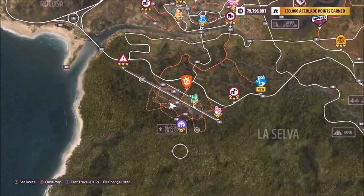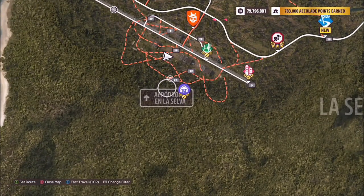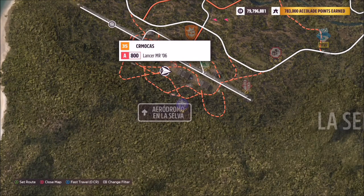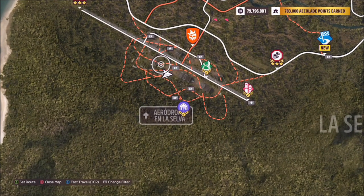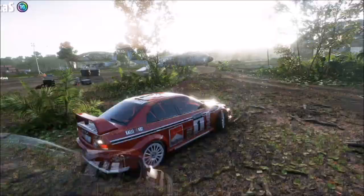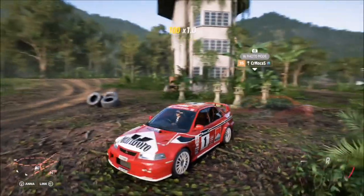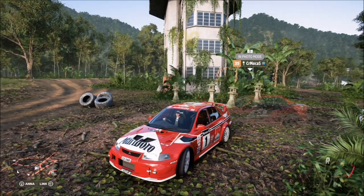The location is the abandoned airfield at the south of the map. You want to go just off the centre by the XP board on the dirt roads. Effectively what you'll be looking at is an old abandoned aircraft radio control tower, and in front of you there's the plane with the wing that's lowered down so you can do the jump.